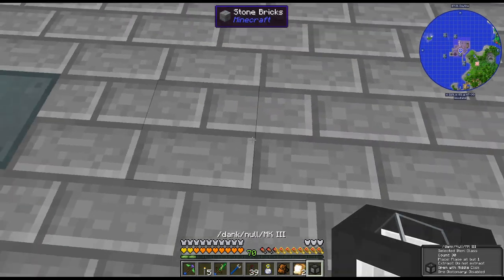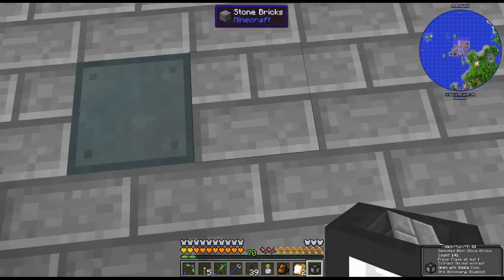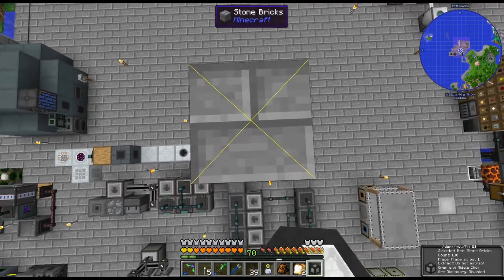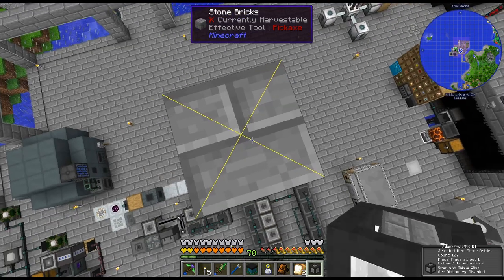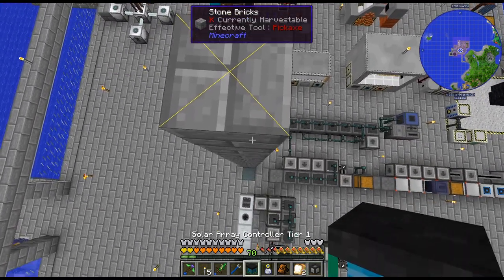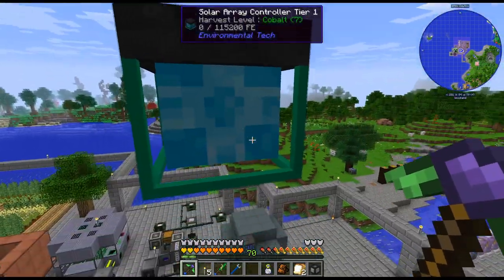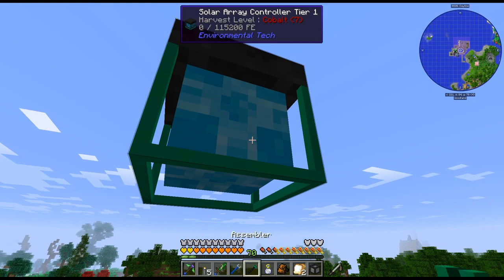So how do we want to do this? I guess I'm going to do this kind of up. How about right here? Doesn't need to be high up, but I kind of want it just out of the way. We'll do... that. I think it goes there. And then solars go on top of it — if I remember correctly.